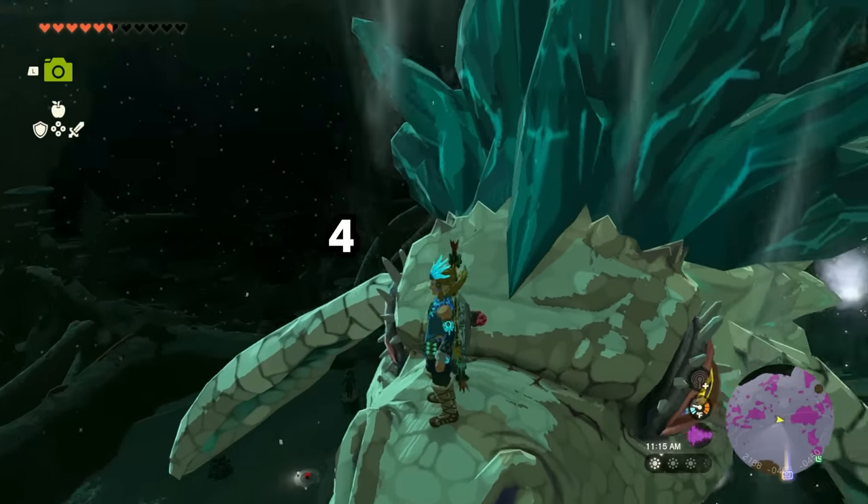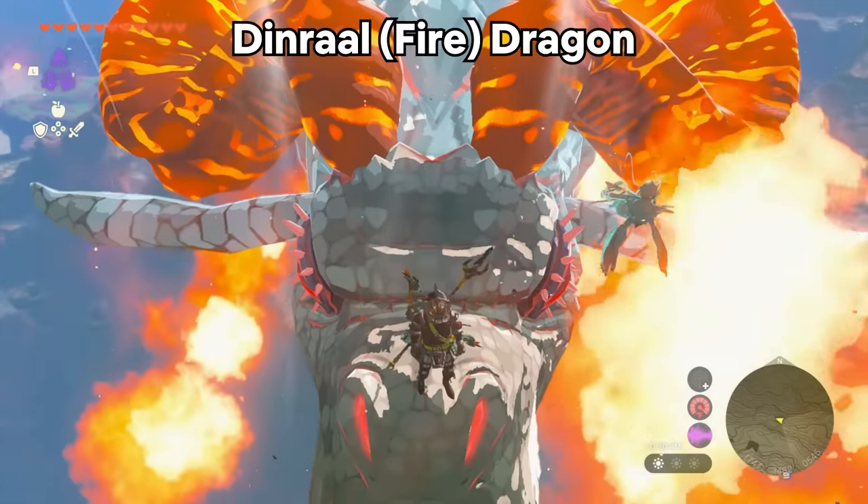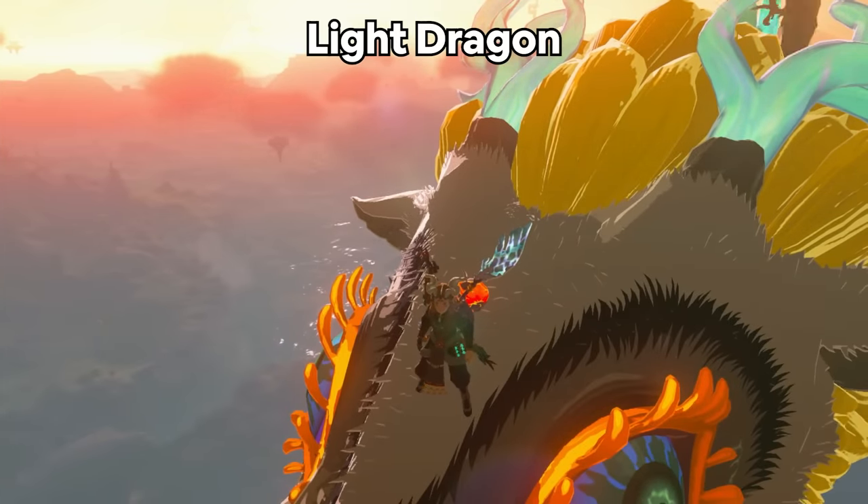There are a total of four dragons in the game: Neidra the Ice Dragon, Dinral the Fire Dragon, Harosh the Electric Dragon, and the famous Light Dragon that you see in the beginning of the game.